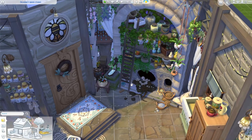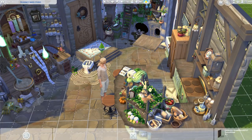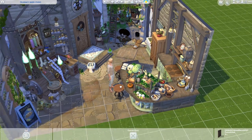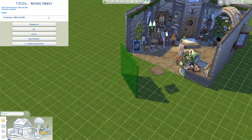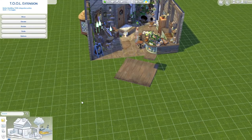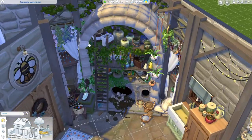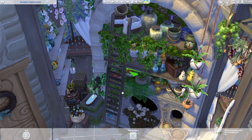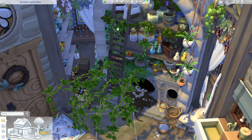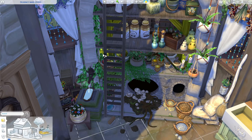To decorate the pantry I used these objects from StrangerVille — also available as debug from other packs. They have a really weathered look. If you rotate them by 90 degrees they go flat and you can use them as shelving. To give it a magical Hobbit-style pantry, I took this debug ivy to cover the shelving, then cluttered it up with fun stuff.